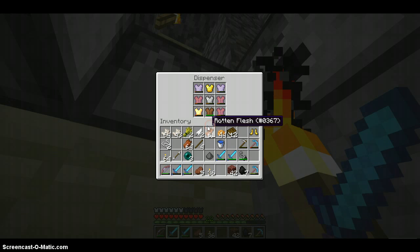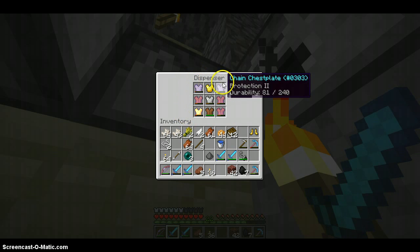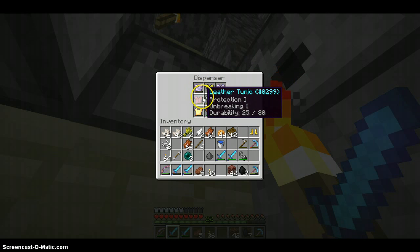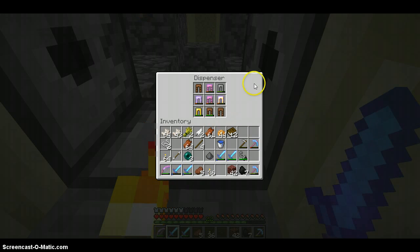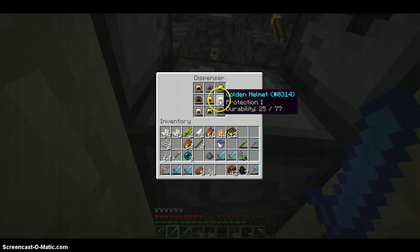That's an overall good pair of leather pants. Protection one, unbreaking one — that's pretty good. Protection two — good. Protection one — good. But 25 durability. Protection two — that one's better. Way better. Unbreaking three — that's not very good. Maybe I could put it with a protection three other tunic if I have one. Fire protection two, unbreaking three — I love that. Protection, protection, projectile protection. Keep saying projection.